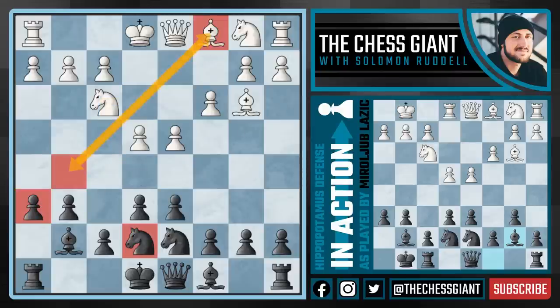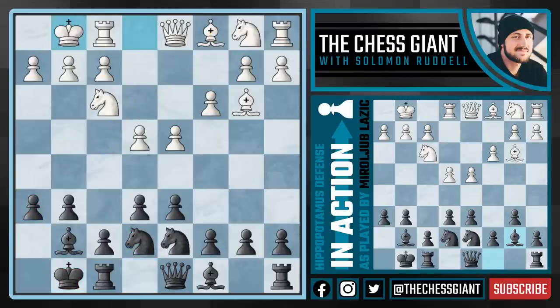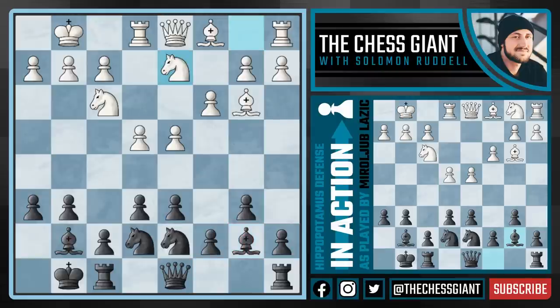Going back to the position where white retreated, giving black a little bit of extra development, we see black just continue to develop by castling kingside and then playing b6, fianchettoing the bishop on b7. White continues with knight bd2, and now a very interesting idea from black: king h8. My guess is that at this point Lausage really wanted to play e5 and f5 in King's Indian Defense fashion, trying to gain space on the kingside, but obviously we can't play e5 and f5 with this bishop on b3, as these pawns would be pinned to the king on g8.